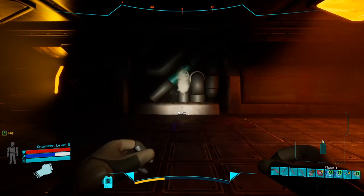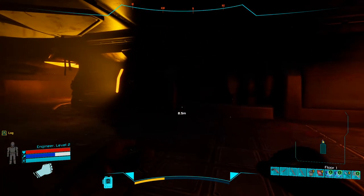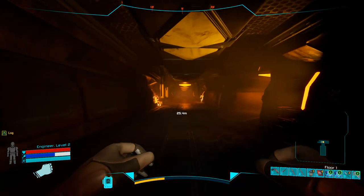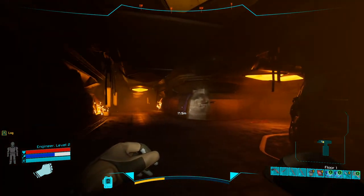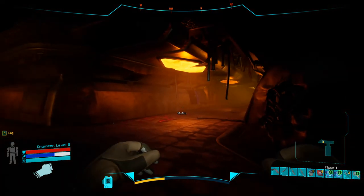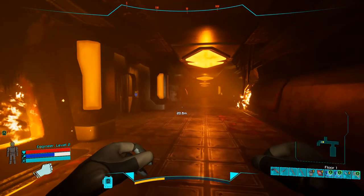With the F key you can activate your flashlight, which is extremely helpful, but when you've got smoke rooms — rooms filled with smoke — it can be counterproductive. You cannot see a damn thing.